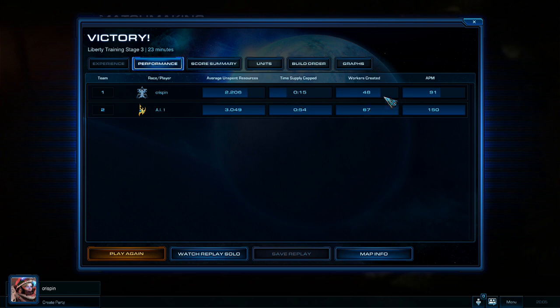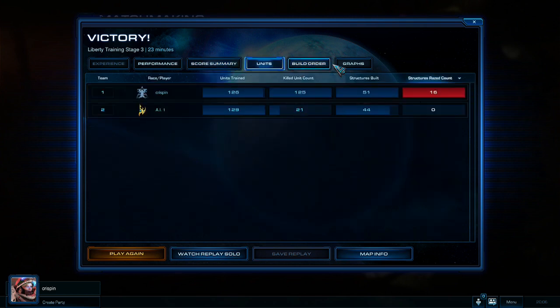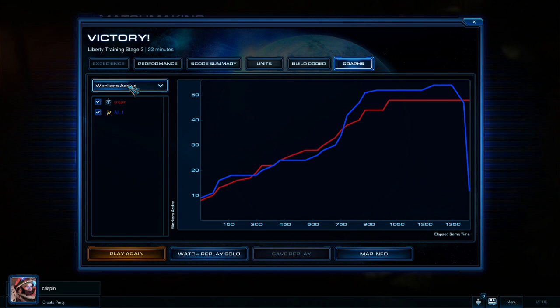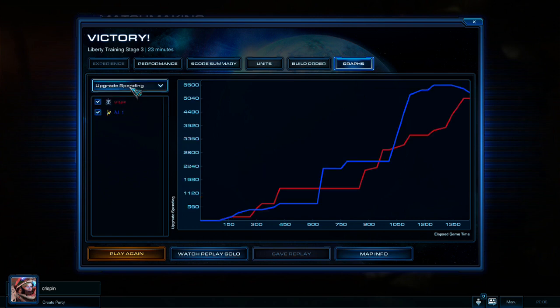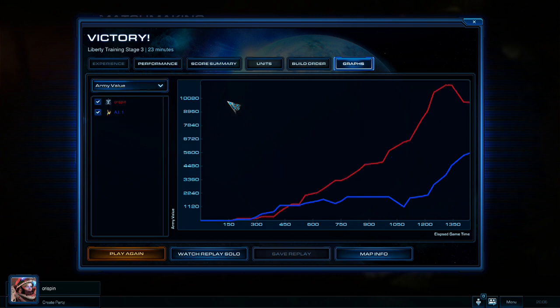I did better this time on unspent resources despite constantly having to be reminded to create units. Supply caps not very much. Workers created — not enough. APM creeping up on the other two. Scores — fairly even on resources, I did more units. Graphs: workers — computer's a bit ahead of me. Upgrades — computer's way ahead of me. Resource collection — I was ahead. Army value — the computer wasn't really building an army until about ten or twenty minutes in. Except they're fake Blizzard minutes.